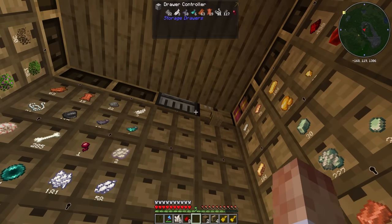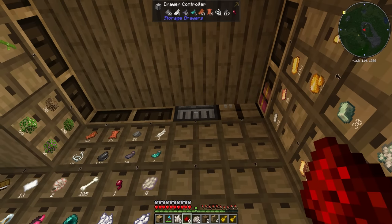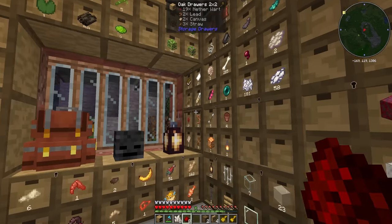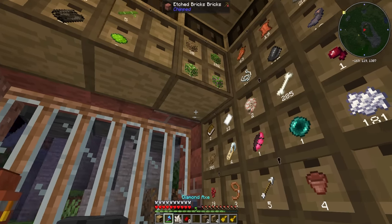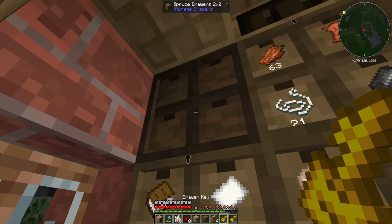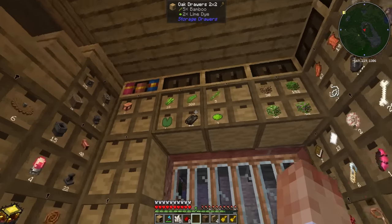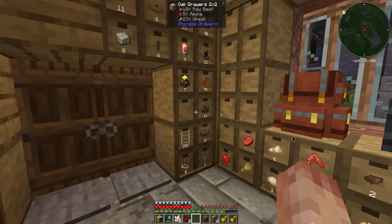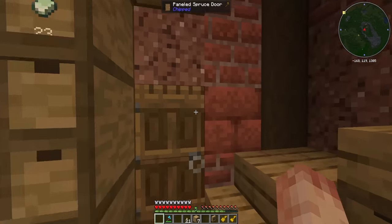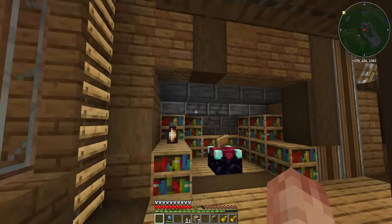I'm going to put the drawer controller up here, and now in theory if we just take a couple of these things and double right-click it'll actually auto-sort them out for us, and it will do that for any linked drawers we've got. We just need to put a blank locked drawer in each corner, and there we go - this drawer is now connected to both floors of storage so we should be able to offload a lot quicker than before.